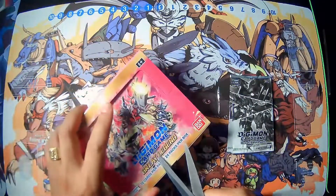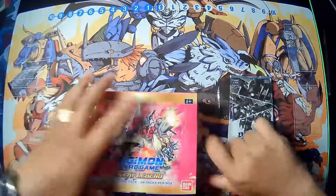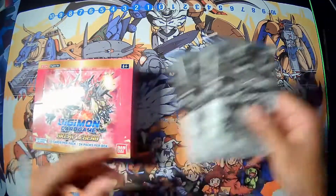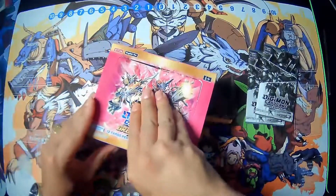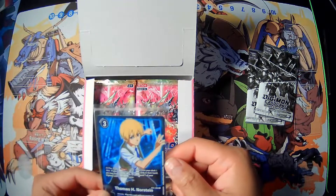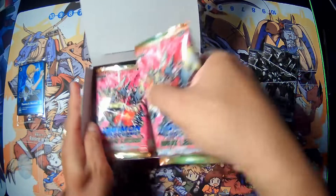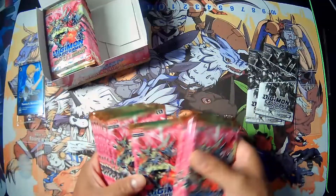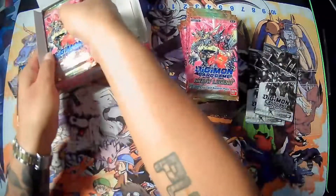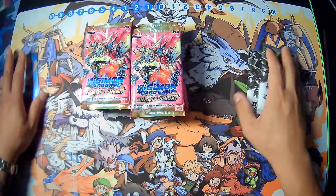I've been waiting for these boxes for quite some time. I'm just glad I have them to open. I'll open these up after — these are the Great Legend dash packs. For the topper, looks like we got a Thomas H. Nordstein, nice. Here are the packs. It looks like for Great Legend they're all the same; they have no different art sets. Yeah, they're all the same packs. Okay, let's get this started.